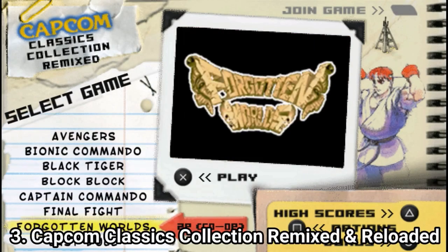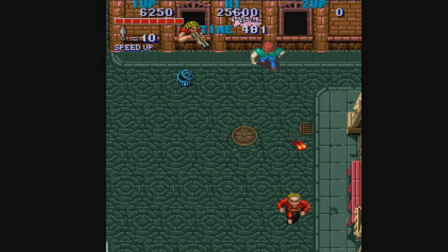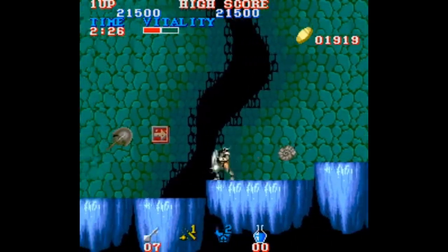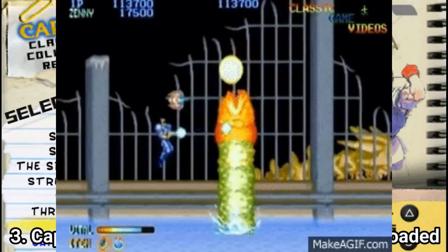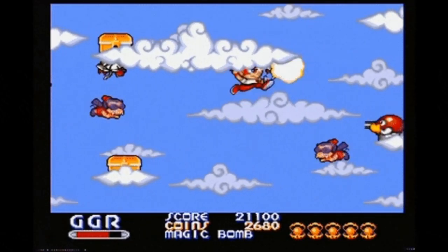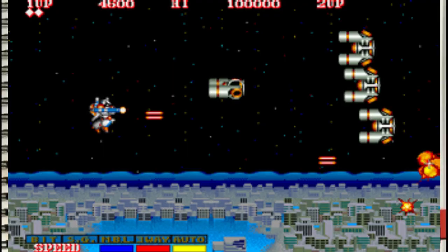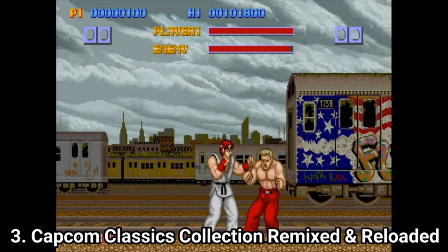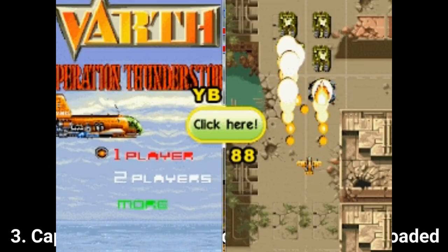Capcom Classics Collection Remixed contains: 1941 Counter-Attack, Avengers, Bionic Commando, Black Tiger, Block Block, Captain Commando, Final Fight, Forgotten Worlds, Last Duel, Legendary Wings, Magic Sword, Mega Twins, Quiz and Dragons, Section Z, Side Arms, Hyper Dying, The Speed Grambler, Street Fighter, Strider, Three Wonders, and Worth.